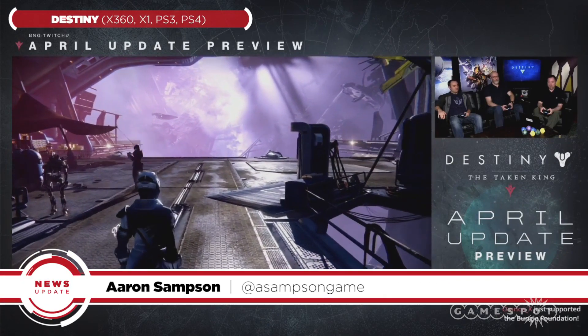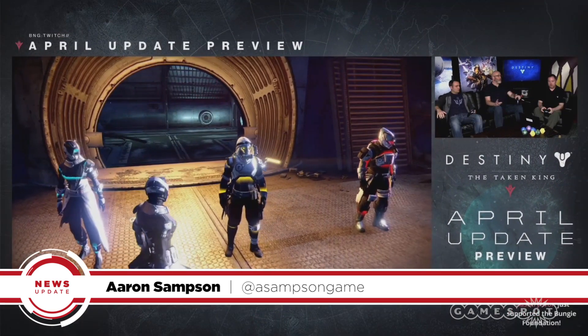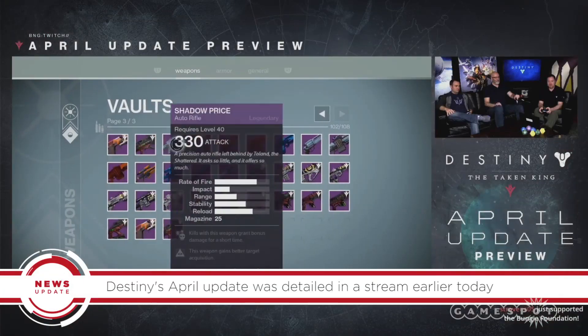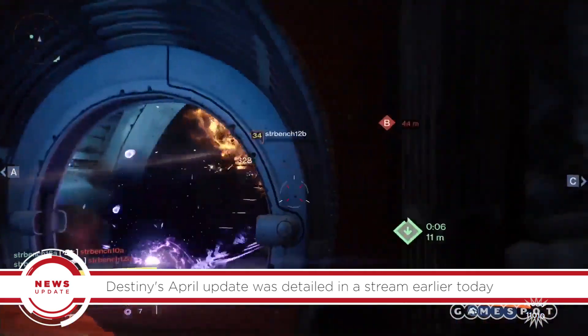The good news is that the update will bring new gun customization, Taken weapons, new Chromalites, and a collectible set of Taken armor with sweet jittery dance moves. In addition, legendary Year One weapons are being brought up to competitive damage levels in PvE. The Desolate Armor Set, Specter Armor Set, and Faction Armor are also included.